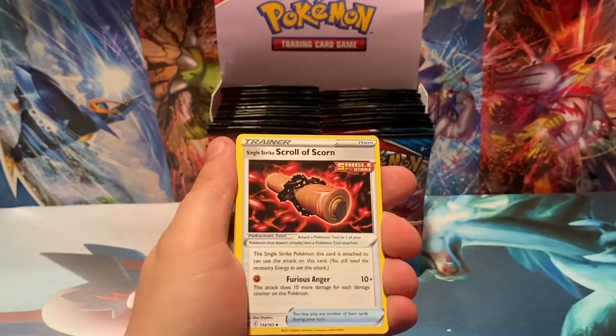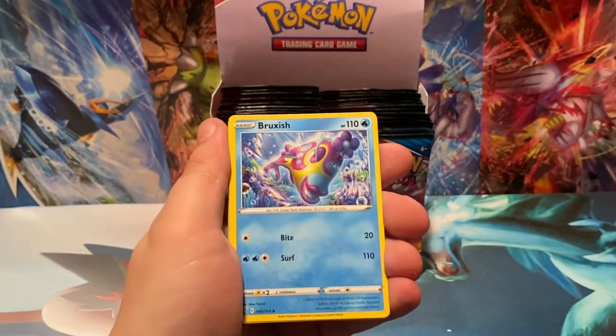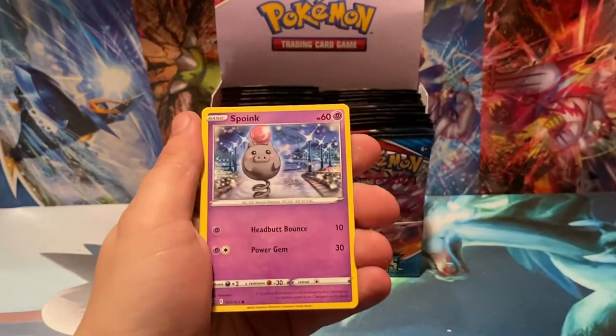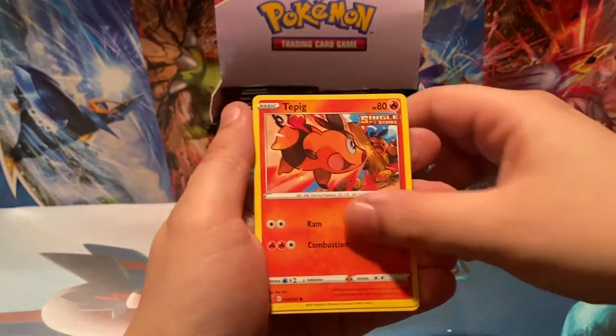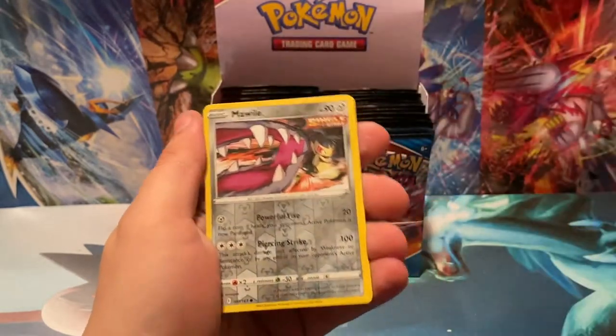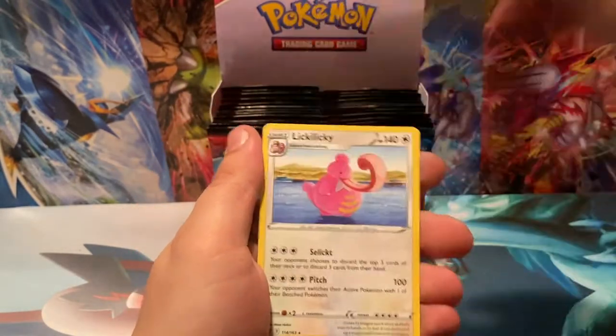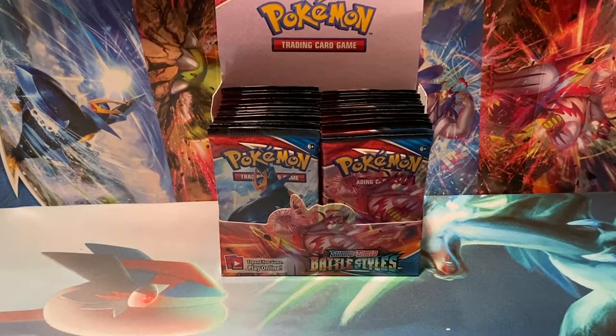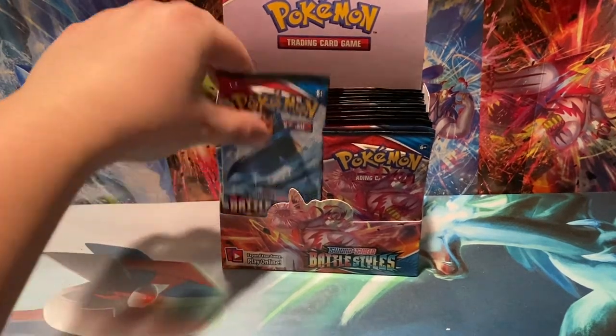We have a Leaf Energy, Single Strike Skrull, Bruxish, Buffalant, Gligar, Spoink, Bronzor, Tepig, Pachirisu, Reverse Holo Mawile, and regular Lickylicky with his giant tongue hanging out. Like, put that away — no one wants to see that giant tongue, Lickylicky.